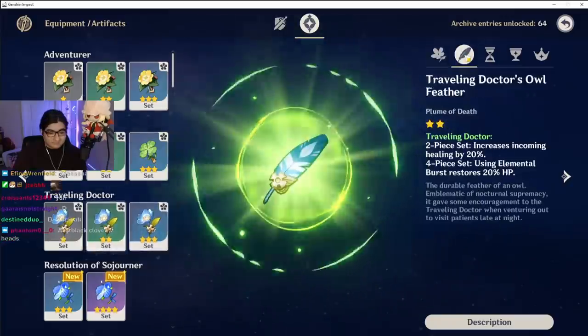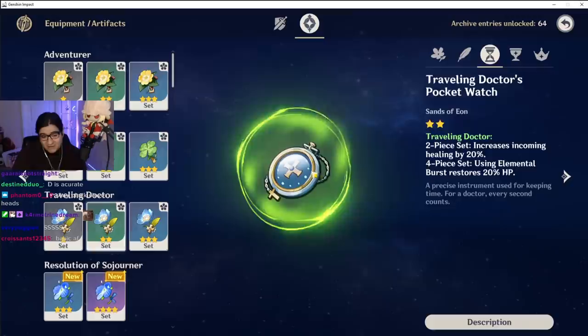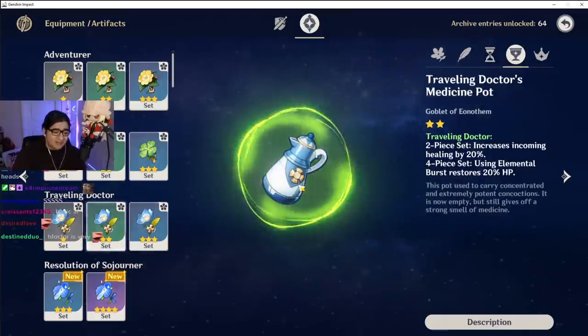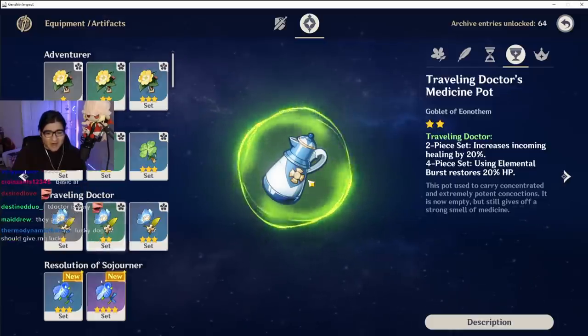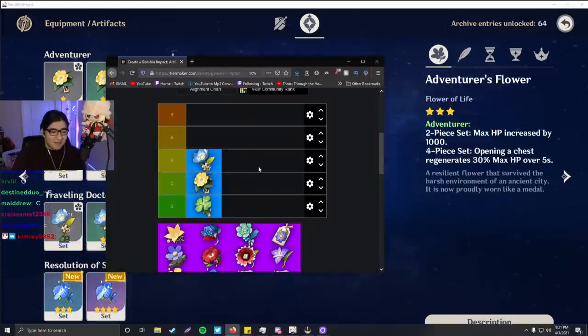Traveling Doctor. Blue feather — I like this one a lot, this looks cool to me. This one's kind of nice. This one's kind of ugly though — I don't like it. I get why it's like this, but I just do not like it. The cool one I'll put in B tier.